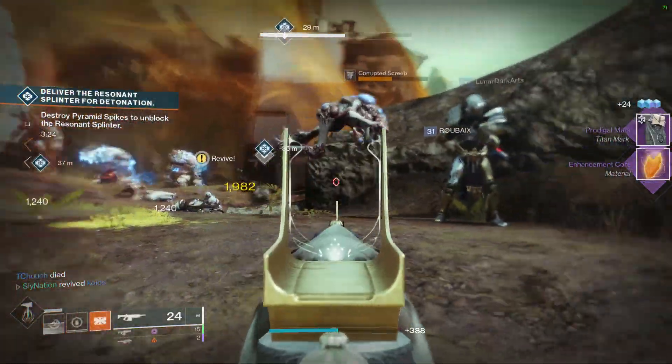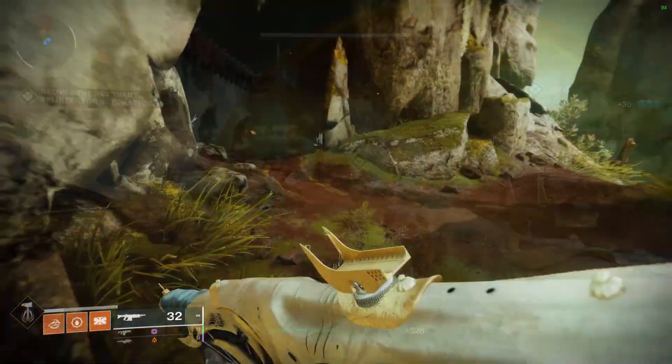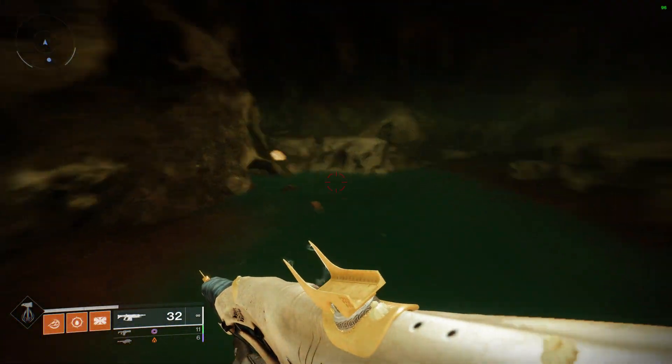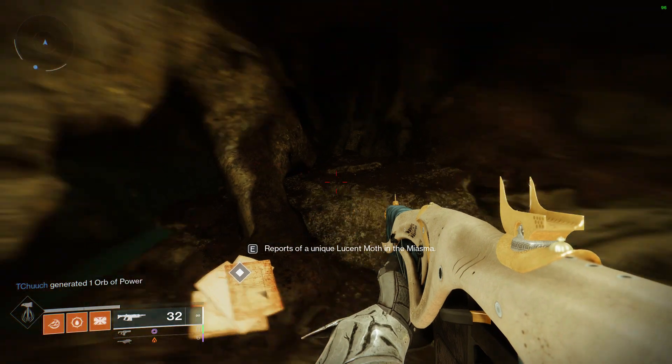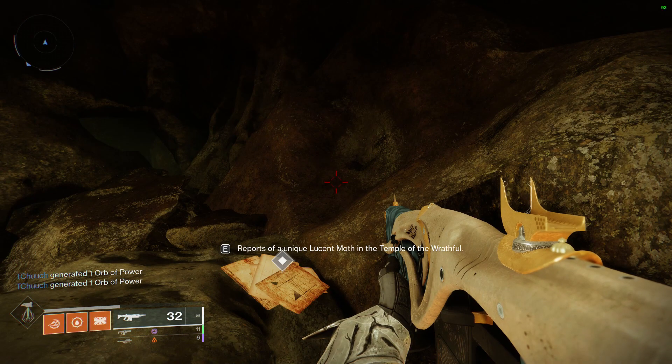As usual, check out Finch's boom boom room in the cave located next to the vendor himself. Within it you'll find what looks to be placement mats or pieces of paper on the rocks — each spot is where a moth can be mounted for your collection.